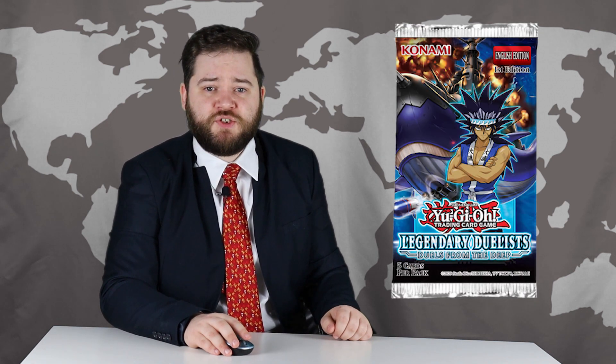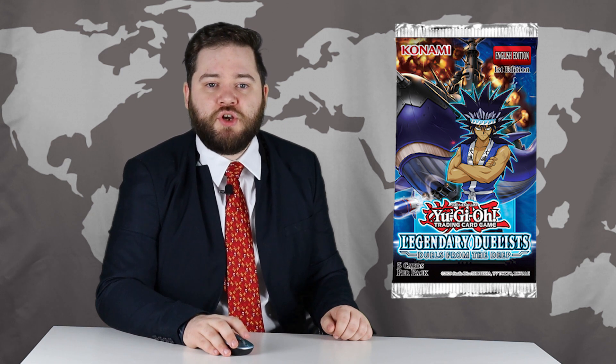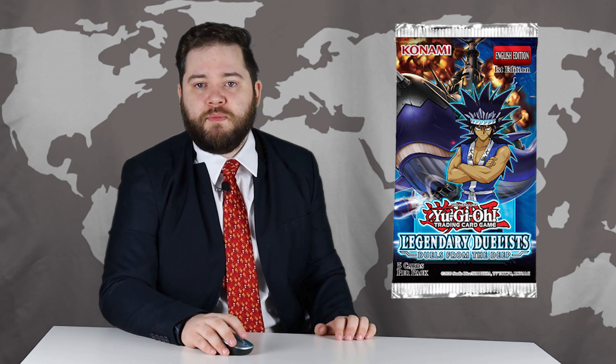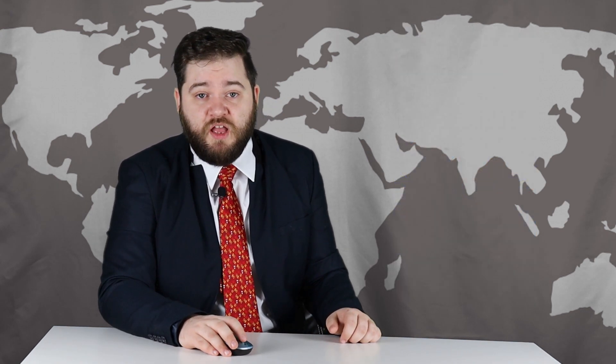Also in product news, the TCG version of the OCG Duelists of the Abyss set will have a different name and cover art. While the OCG uses Nesh — a Zexal rival — with new support and releases for cards that he used, the TCG version will instead be called Duels from the Deep and instead feature Mako Tsunami and a Fortress Whale retrain that we all forgot had existed until this cover art. This news shocked much of the Yu-Gi-Oh! community, until everyone remembered that it's Konami TCG and Duel Monsters, and it's every character and card is pretty much the only thing that exists as far as the marketing team is concerned. So it's not a surprise.